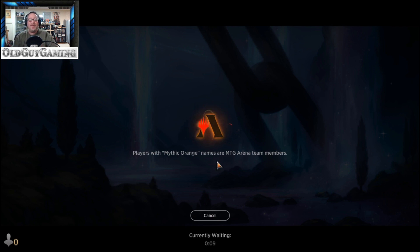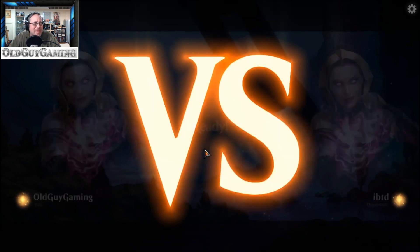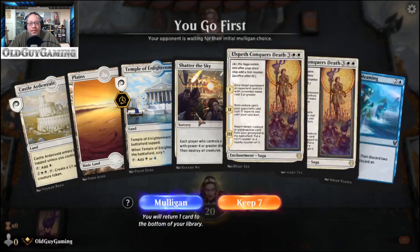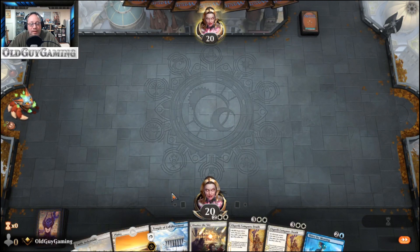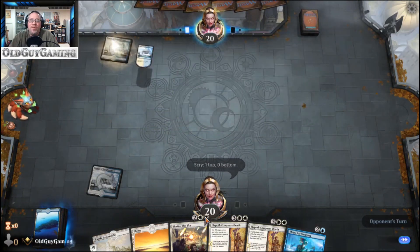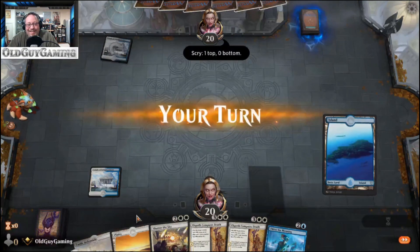Players with Mythic Orange — has anyone ever seen one? Has anyone ever played against a Mythic Orange player? I've never seen one. I know they were probably there in the closed beta, but after that I haven't seen any MTG employees actually playing and testing. Alright, this is a really slow start for game two, so we definitely need some blue mana — hopefully the Temple of Enlightenment will enlighten us to where blue mana is. Oh, another control deck — must maintain control.